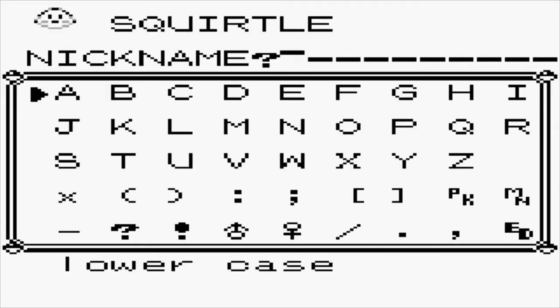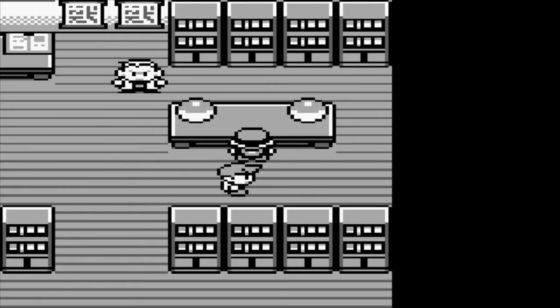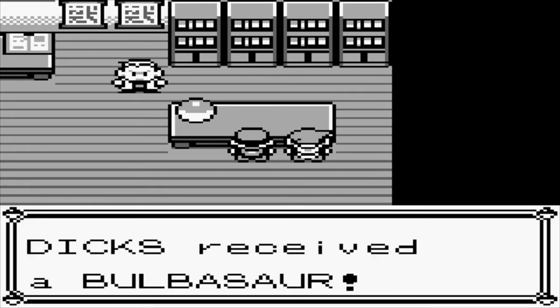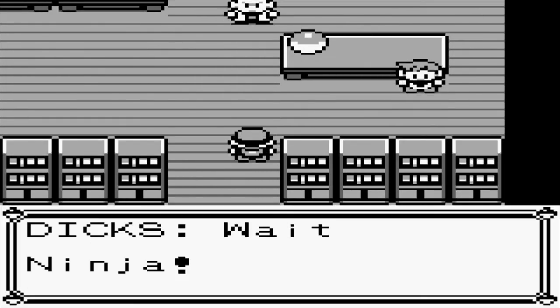I will be doing the nickname list again. If you want your name added to the list, please sign up below in the comments — I'll take around the first 25 people to sign up. That should be plenty for this run. But Squirtle is mine — I'm going to nickname him. I decided to name him Neo. Originally I didn't have a nickname on Squirtle, but I'll give him one this time. So we've got Neo the Squirtle against Bulbasaur, and here we go.